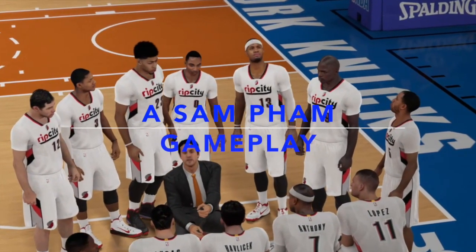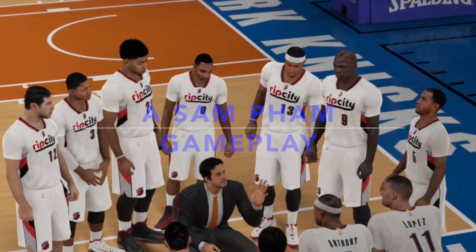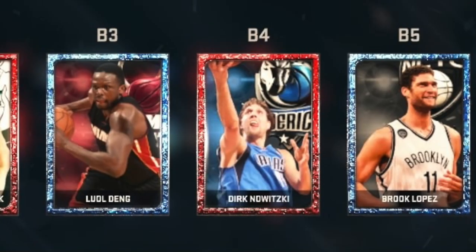Welcome back family. With the MT we got from selling Kobe, we picked up Ruby Dwayne Wade and Onix Jerry Lucas. Dwayne Wade is coming off the bench and Lucas is going to be our stretch four.